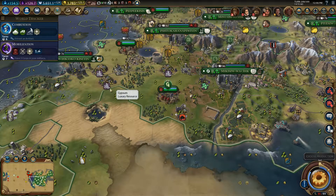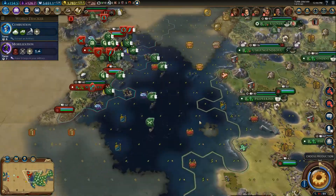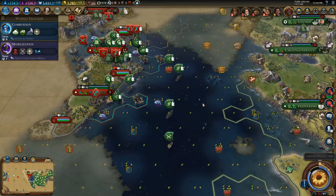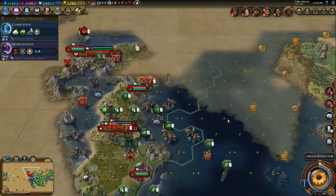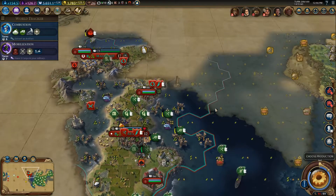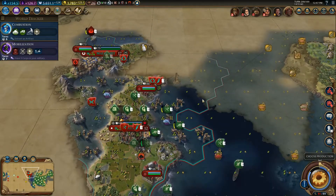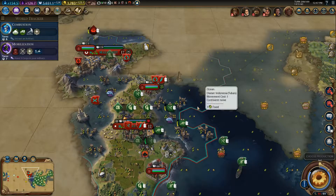Hey everybody, Omega Alden plays Civilization VI Rise and Fall continues right now with our Zulu run. I just wanted to talk a little bit about some of the past games where I was rolling negative gold per turn. We had a comment from Holy Order of Dragons saying I should remove some units — they were redundant and costing me a bunch of money.